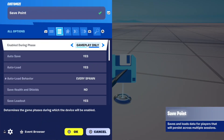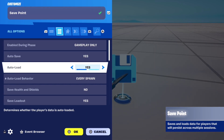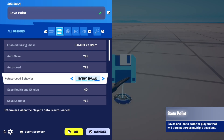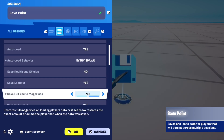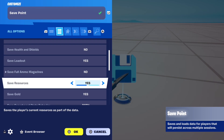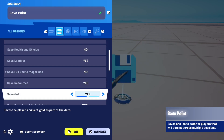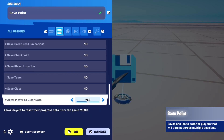Enable during phase: gameplay only. Autosave: yes. Autoload: yes. Autoload behaviour: either initial spawn or every spawn — your choice. Save loadout: yes. I would also recommend having save resources and save gold set to yes if your map is something like red vs blue where you can buy something with coins. Then have every other setting set to no except for allow players to clear data.